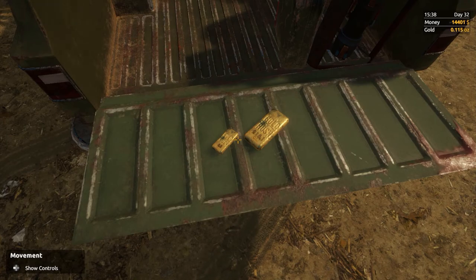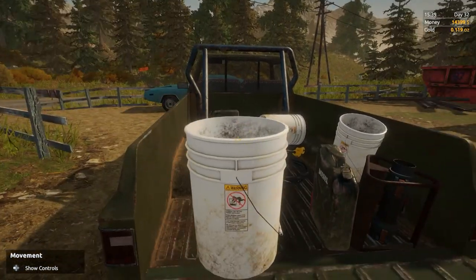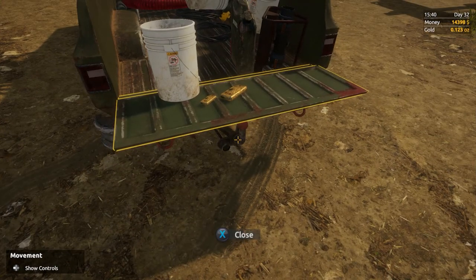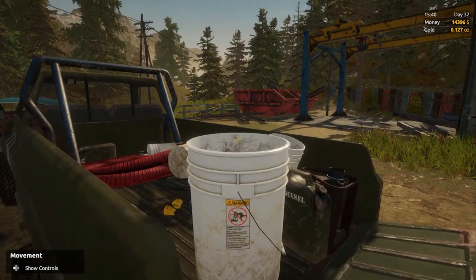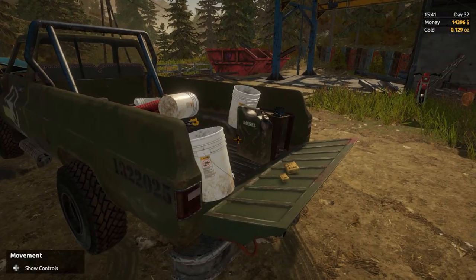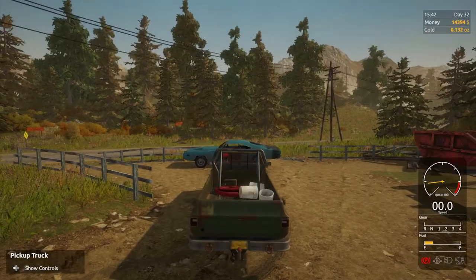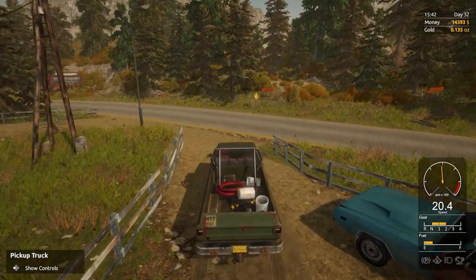Let's head over to the bank and sell these gold bars. I wonder if this lid is going to be able to close with the bars on it. Look at it slowly going up — yeah, perfect, that's so cool. I'm going to leave it open, I don't think you need to worry about it. Handbrake off, let's head over to the bank.